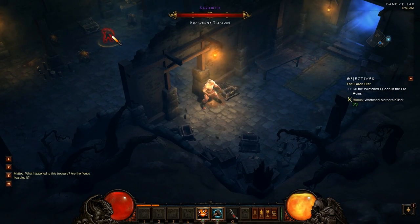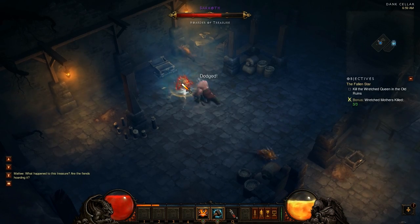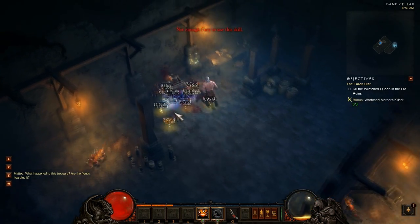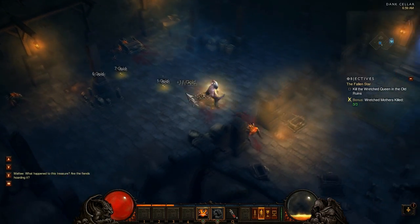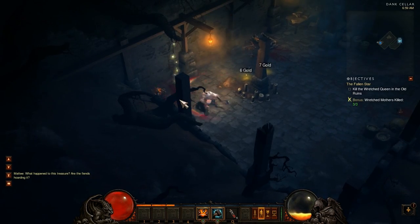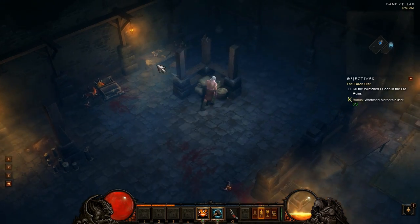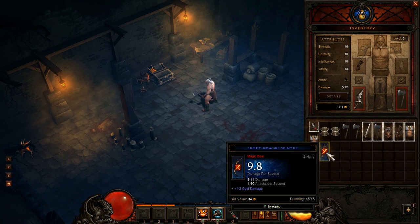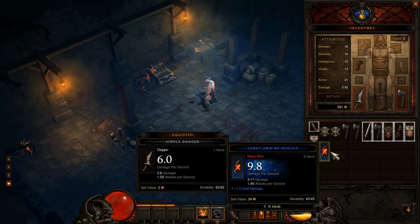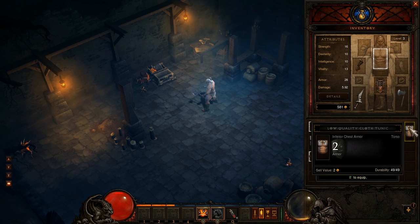Oh holy shit - it's a purple name! What is that? 'Hoarder of Treasure' - let's go! Come on, not enough fury. Let's grab that blue thing and the sash. I know that there are treasure goblins too - treasure pygmies - and I'm curious to find one of those. What did we get? A magic bow - that's not good for me. Pants - we'll stick those on.